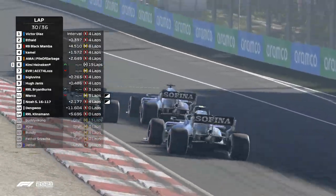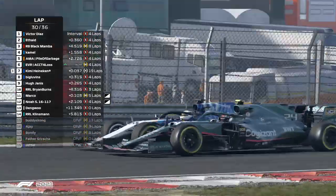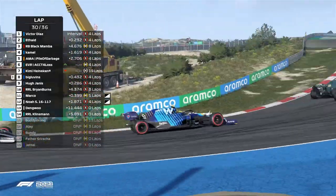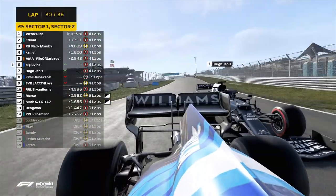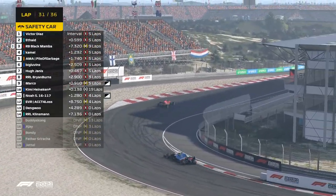Pile of Garbage gets up into P5. Kimi has dropped all the way down into P7 but he's fighting back, trying to get that position. Going around the outside of turn three — is he going to be able to keep the line on the exit? Not enough speed. They're side by side, they touched and into the wall goes Counting for Loss and Kimi Heineken — they both have wing damage now. It's hard to overtake without it.